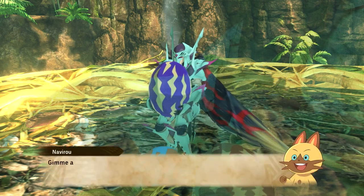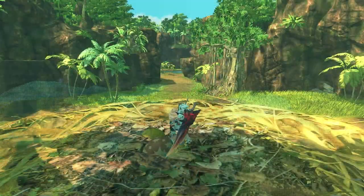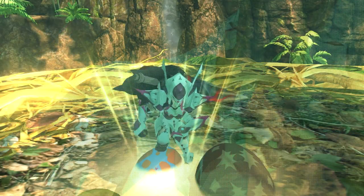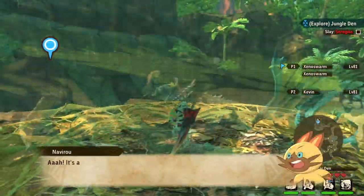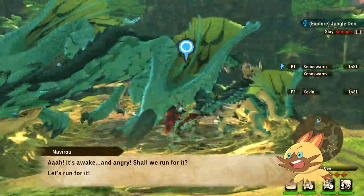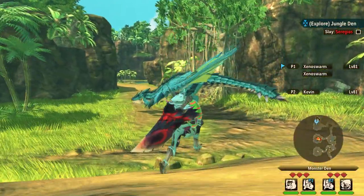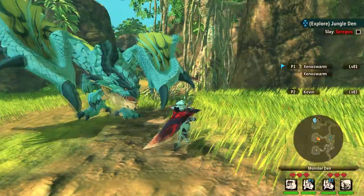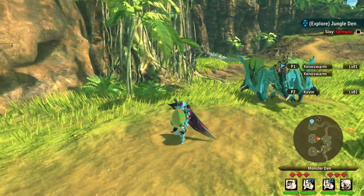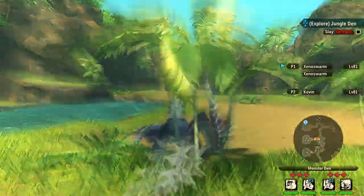One last thing about co-op expeditions: prayer pot charms do work in co-op even though the timer doesn't visibly decay inside co-op. When playing with someone else you're notified that you're receiving the effects of their charm as well. Solo, I typically use the finding charm to increase the chance of rainbow eggs. Playing with a friend, I usually ask them to use the gathering charm to potentially improve items from chests, though I'm not 100% sure whether that affects the predetermined chest contents.